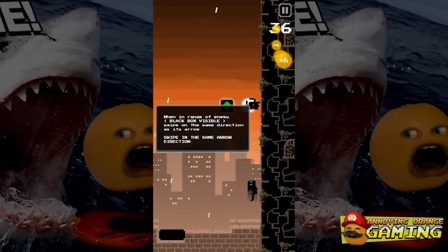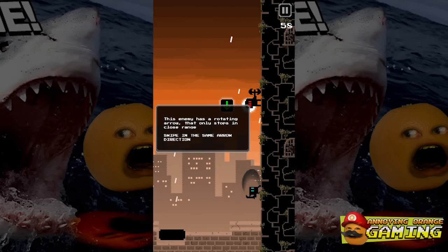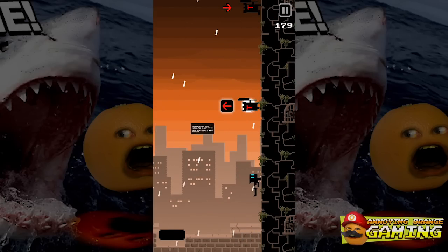Okay, so get to the arrow. Make sure to hit in the same direction as the arrow. Swipe up — got him. This enemy has a rotating arrow that only stops in close range; swipe in the same arrow direction. Yes, gotcha! Enemies with red arrows require you to swipe in the opposite direction.